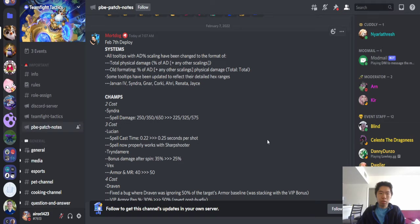Systems. All tooltips with AD percent scaling have been changed to the format of total physical damage, showing the percentage and any other scalings. The old formatting was percent of AD plus any other scalings. Some tooltips have been updated to reflect their detailed hex ranges — Jarvan, Syndra, Gnar, Quirky, Ahri, Renata, Jace. Nice.